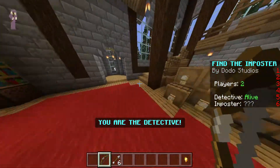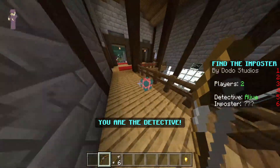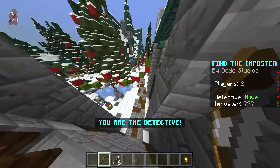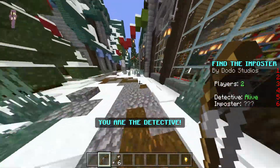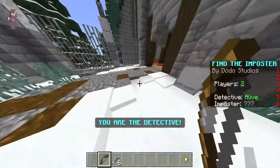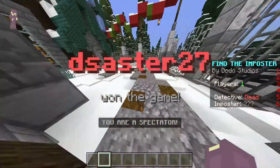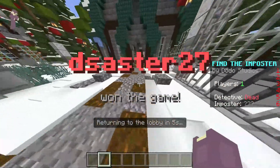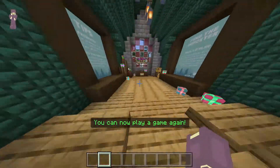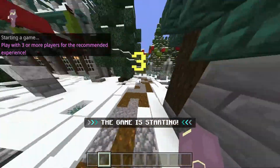So what do you do with the gold? The murderer's job is to kill all the innocents, and the innocents' job is to survive or kill the imposter. But it's just you and me, and there's no way to prove yourself innocent unless you share it. If you spawn in with the bow immediately, that means they aren't the murderer — everyone else could be.